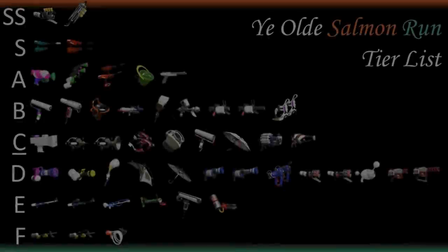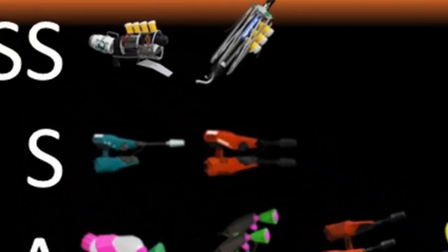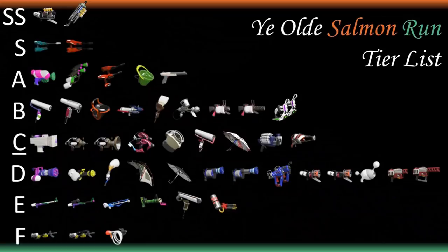About a year ago today I made a tier list of all the weapons you can use in Salmon Run, and here it is! Wait, what the? Dual Squelcher, what do you think you're doing? Get out of here, you're not even in this game. Alright here's the list again. Keep in mind that C tier is the average — if you get this weapon in C tier, you'll be fine — and individual tiers are not ordered.